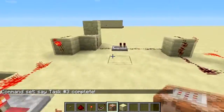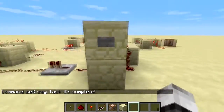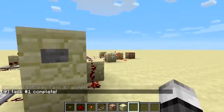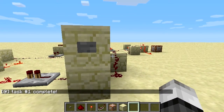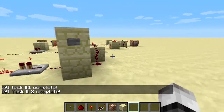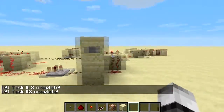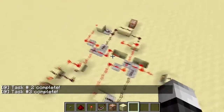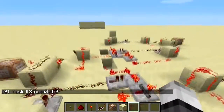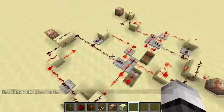Now let's test this out and see if it's working. We press the button once — task one complete. That works. Press it again — task two complete. That works. Press it a third time — task three complete. And there you go. That is your toggle, or multi-purpose button.